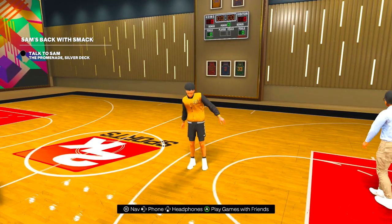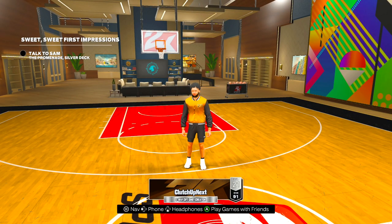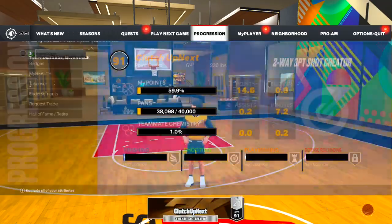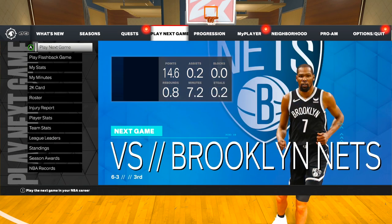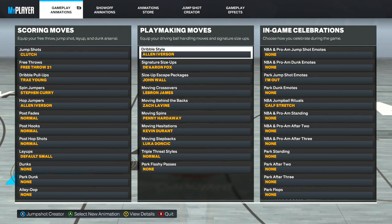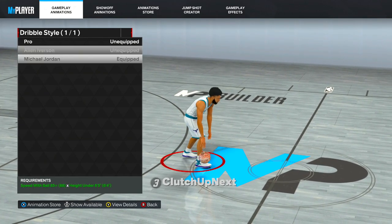Now I'm gonna hop on a build that only gets an 87 ball handle and show you what's up. This is my first ever build on NBA 2K23 current gen — the Two-Way Three-Point Shot Creator, a six-foot-four point guard that only has an 86 ball handle. This isn't terrible because the dribble moves you get aren't even bad at all this year. A lot of people worry too much about specific dribble moves — yeah some are better than others, but you can still be very efficient. A lot of you guys don't even have a 90 plus ball handle anyway.